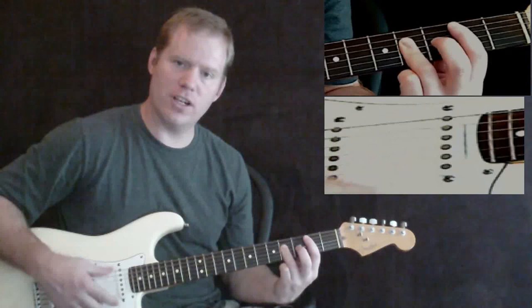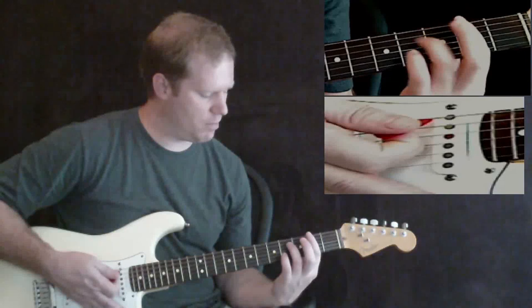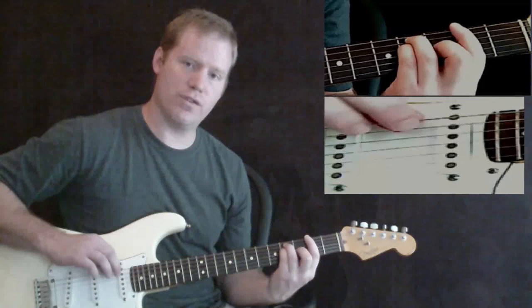The next chord is going to be the F sharp, and basically it's in the same area as the B. You're going to bar on the second fret all the way across, then put your third finger on the fourth fret of the A string, your pinky on the fourth fret of the D string, your middle finger on the third fret of the G string, and the B string, E string, and low E are barred in the second fret. That's your F sharp.